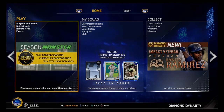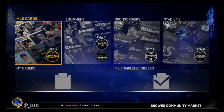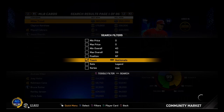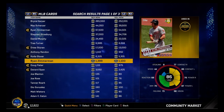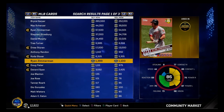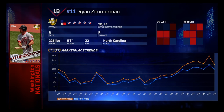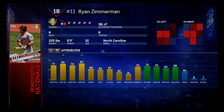Before Ryan Zimmerman got upgraded, I bought 13 of his silver cards. I should have sold them for around 1,800 stubs each, which is what I sold the other ones for. Unfortunately his price went down - probably because his Inside Edge was very bad yesterday. But once he has a good Inside Edge today his price will go back up.